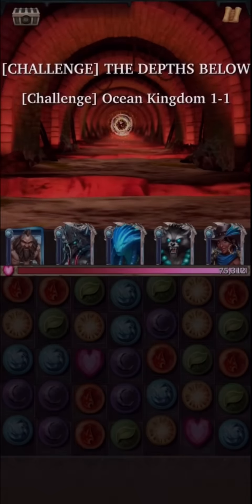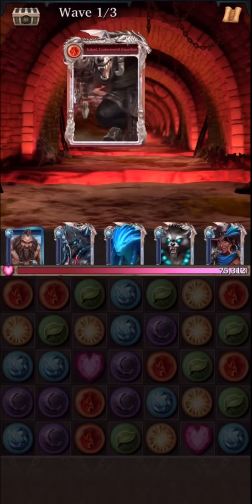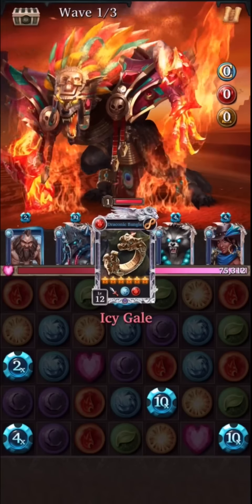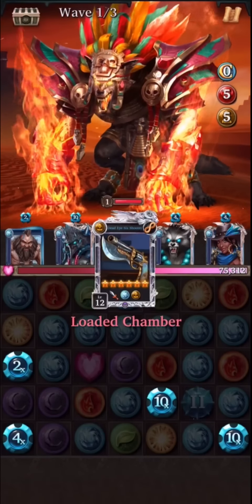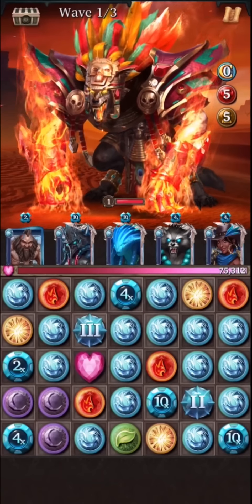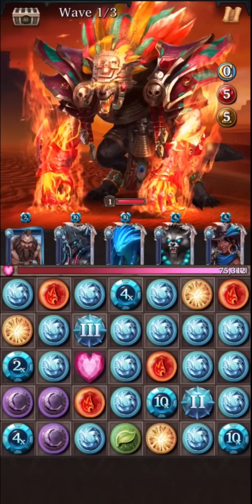What I want to do is walk through this, and this is going to be unedited, but I felt it would be better to talk through my thought process in this particular fight. The idea is we want to go through these challenge levels, and focusing on 1-1 is a good idea because you can use more cards. This is a card you can get relatively easily, and hopefully this works for you.